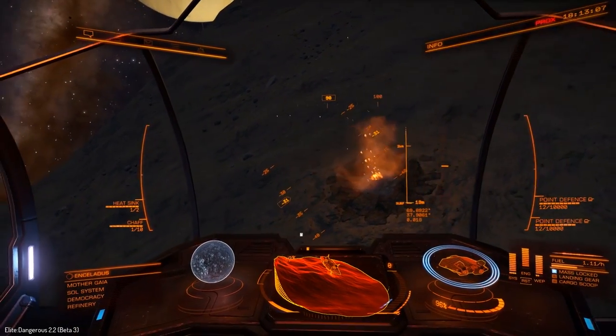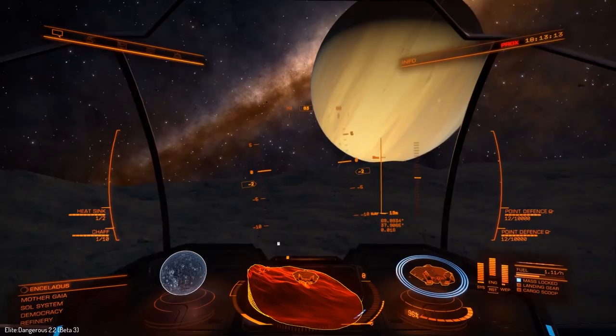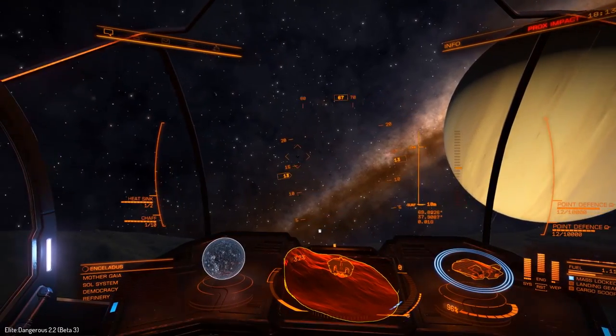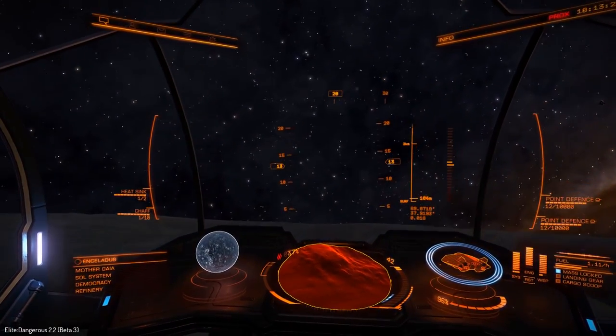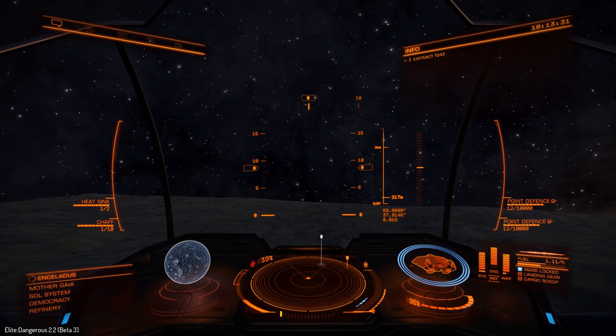When I was doing my livestream there were people telling me this, and I was kind of understanding about going to 90 degrees and 180 degrees and stuff like that, but I wasn't 100% understanding what they were meaning. But now I do. You want to try and fly somewhere close to the coordinates. When you're coming in to the planet and orbiting around it in orbital cruise, be there or thereabouts where the coordinates are, just to save yourself time.